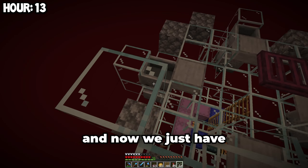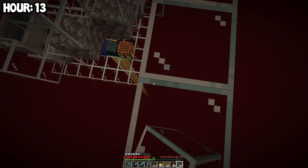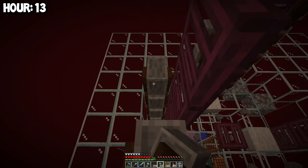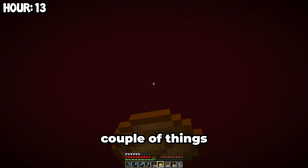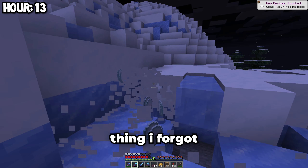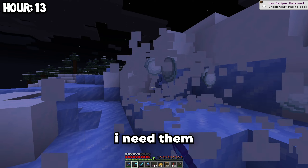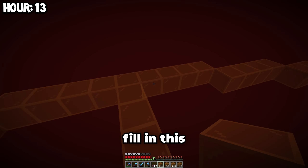The minecarts are all placed and now we just have to extend this up a bit. We are making good progress, but I just realized I forgot a couple of things — the first one is orange dye, which will look a lot better, and the second thing I forgot is snow. The last thing is just some frostwalker boots for later — you'll see why I need them. We are basically done with the collection area, now we just need to fill in this huge circle.